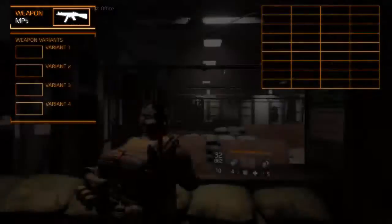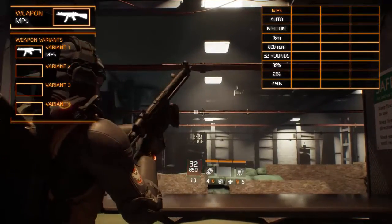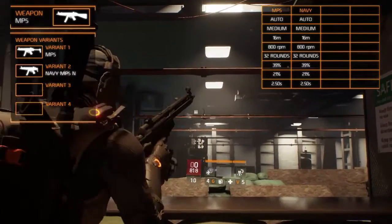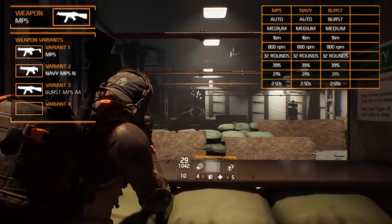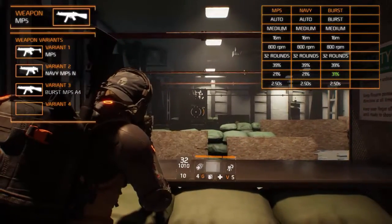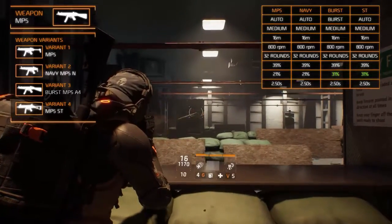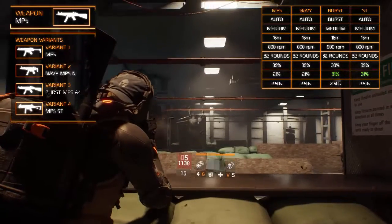The MP5 has four variants. The first is the standard MP5. The second is the navy MP5 N, which has a classic design with a foldable stock and slender build, but no increased statistics. The third is the burst fire MP5 A4, which has a more modern look due to the modified stock, fires in burst, and has increased accuracy at 31%. The final variant is the MP5 ST, which has a different model due to the modified stock and barrel design, and also has increased accuracy at 31%.